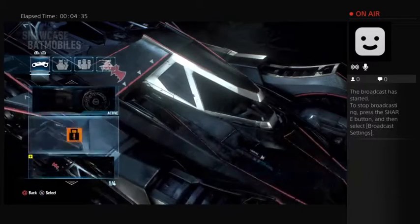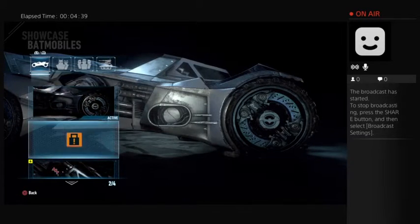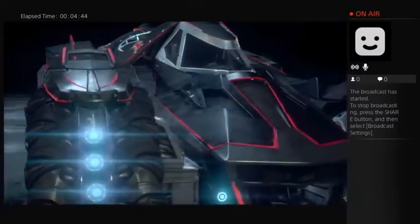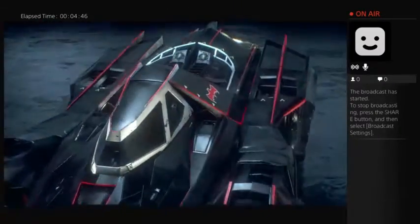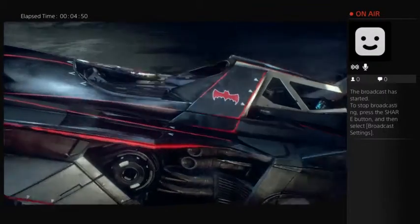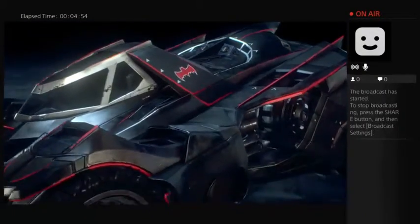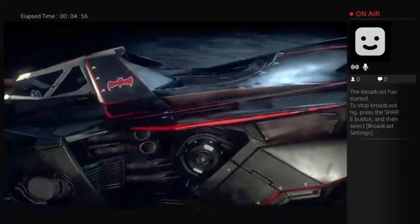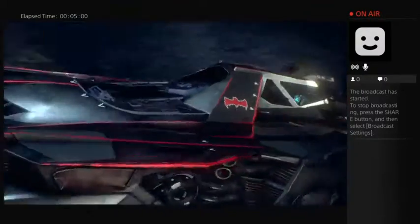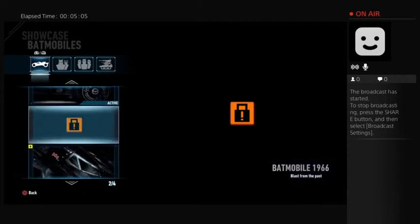I pre-ordered it, so I got the 1966 skin for the Batmobile — from the Adam West and Burt Ward series. I think it actually goes very well with this design right now; I think it improves on it. I like the red and black look. It seems there are two more unlockables; I don't know what they are yet. I'm not even looking on the internet. Everything else is locked right now.